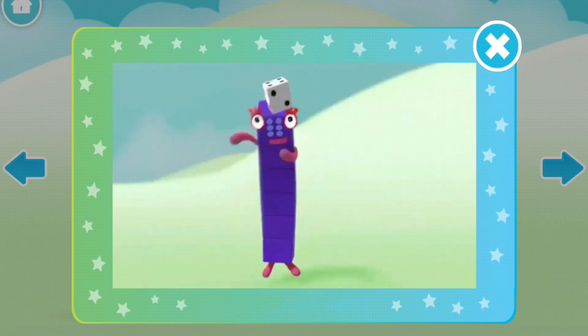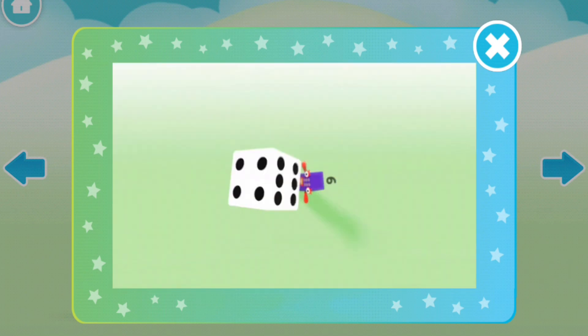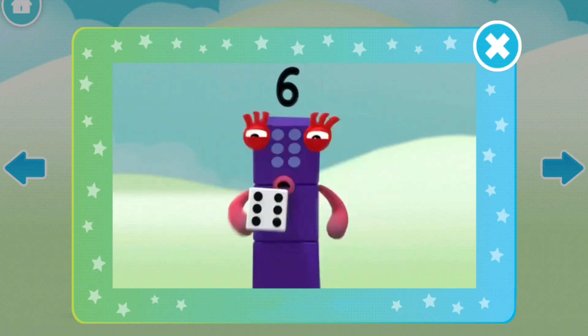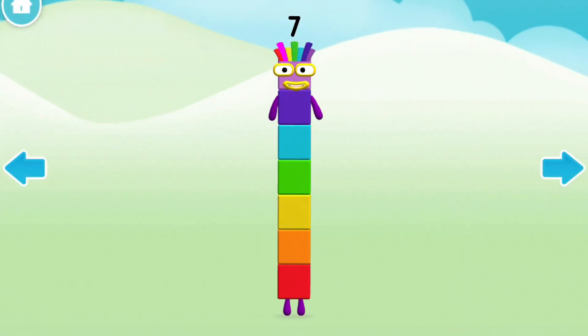Hello! This little block is full of tricks! It's got six faces, one to six! It's called a die, it's called a dice! Dice or die, both names are... Hello!